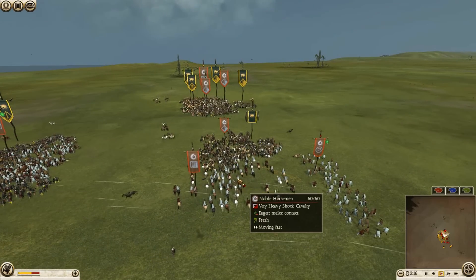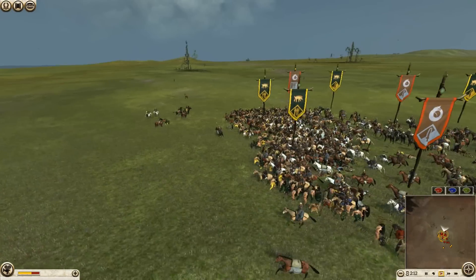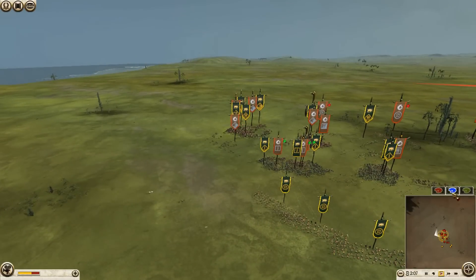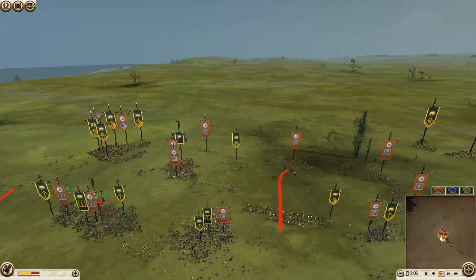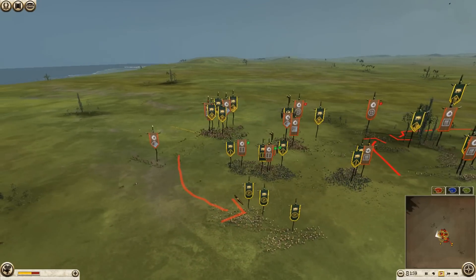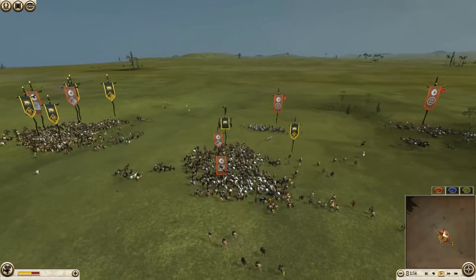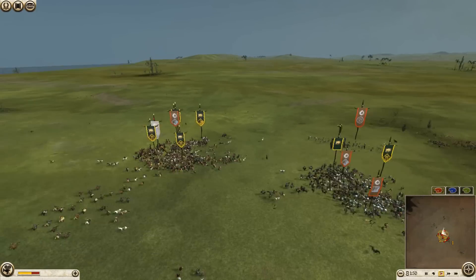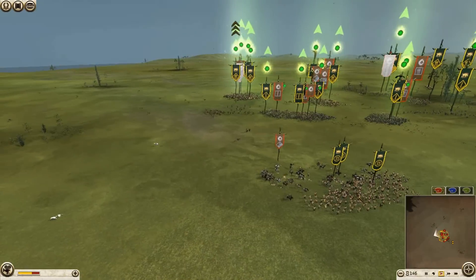He brings another cavalry unit — a noble horseman which has some good charge. He pulls through and he's probably trying to kill my skirmish units, and I will try to catch and kill his skirmish units. He's in shield wall — I don't know why. The noble horseman is wavering. Actually my opponent couldn't get to my Celtic javelins.